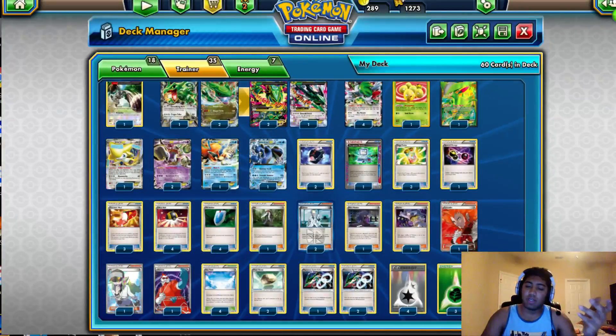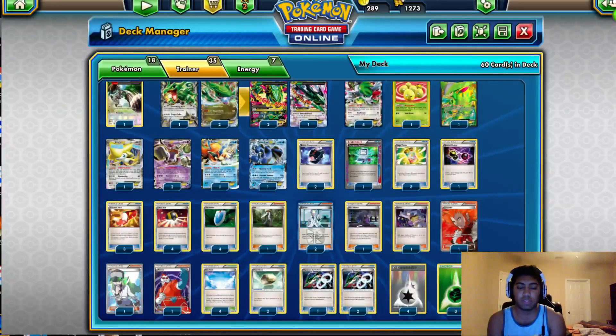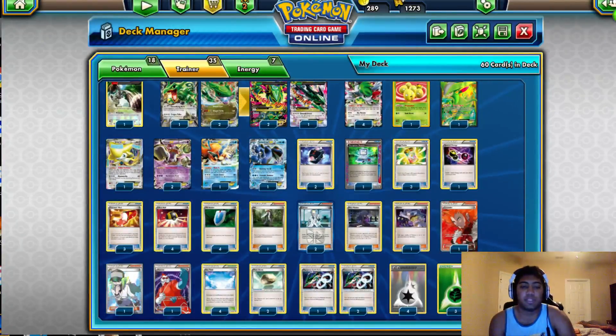Two Colress — originally I had 1, but when I cut Puzzles I wanted another draw supporter other than just that. I really don't like Sycamore in this deck because I don't like discarding any of the resources. And when Colress is prized, a lot of times the game's very difficult, so I wanted a second one. The Hex Maniac is one — that's pretty standard, I'd really want a second but the list is just very tight. There's 1 Karen — it could be a Sacred Ash, didn't really matter which it was. 1 Lysander, 1 N, 1 Xerosic — pretty normal stuff.